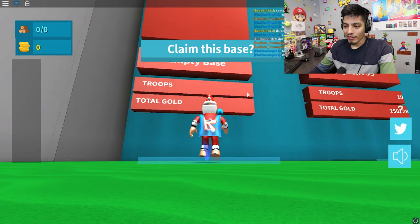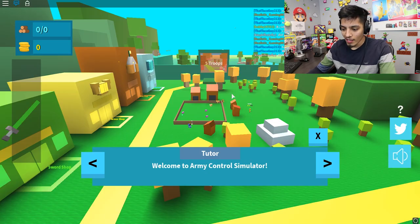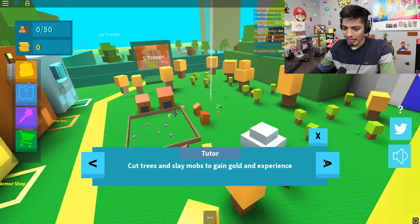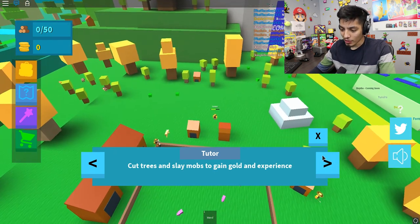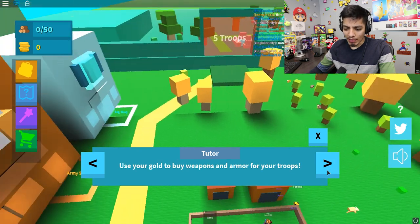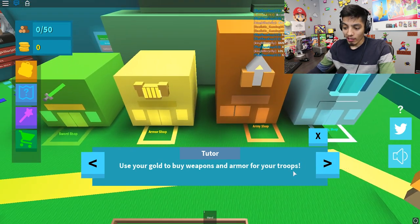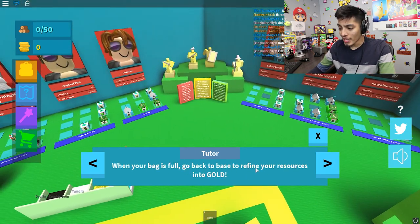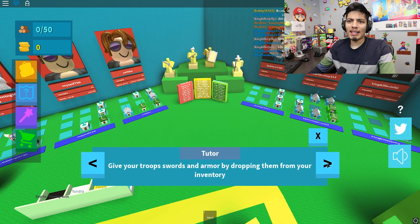Welcome to Control Army. Okay, the tutorial says cut trees and slay mobs to gain gold and experience — that kind of sounds like Minecraft. Use your gold to buy weapons and armor for your troops. When your bag is full, go back to the base to refine your resources into gold. I want to make the strongest army on here!